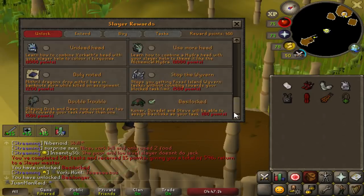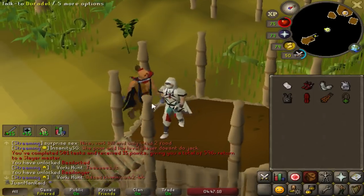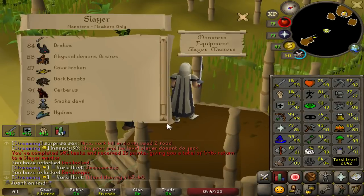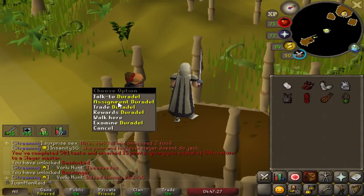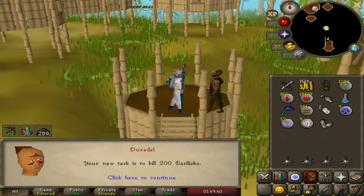That cost us so many points — 400 points. I've got to be really careful with skipping, but this will also be a good opportunity to raise my slayer level, because eventually I need 95 anyway. So this will work out fine. I got the basilisk task!